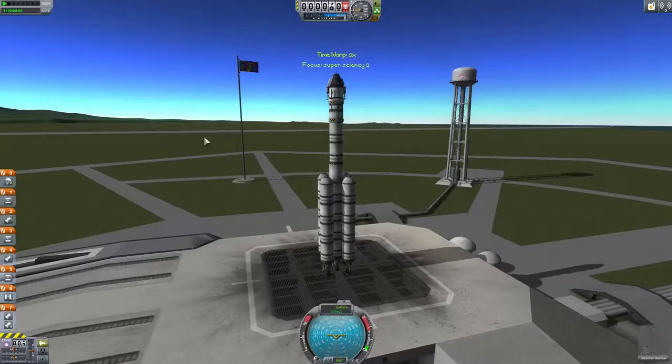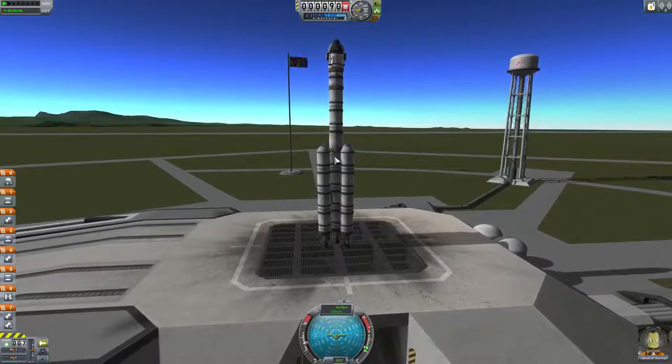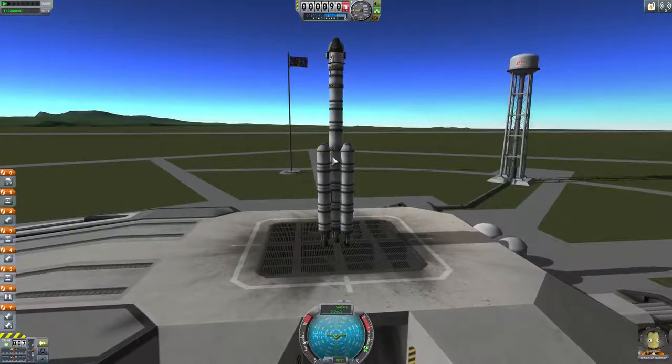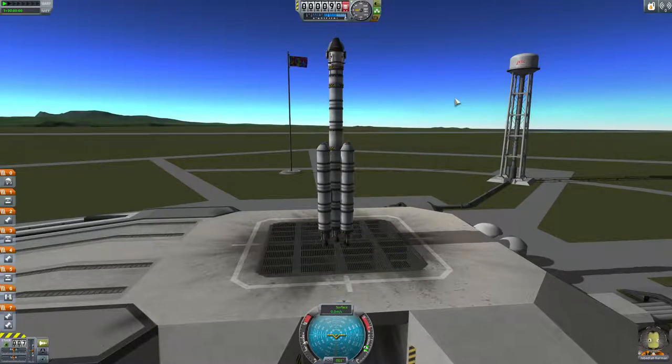Alright, here we are. Now if I were to have the structural things, I'd probably pick that up in the next science unlock, and then I'll be able to attach these a bit better. This is hopefully only for this kind of run. I'm going to set this to Stage Only. I'm connected to the ground. I don't have RCS, but I do have a pilot, so SAS Module on.